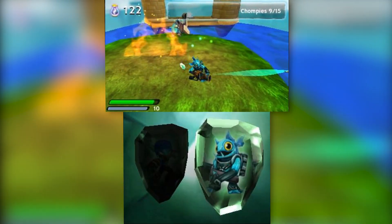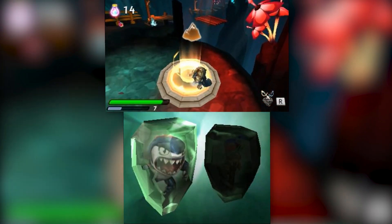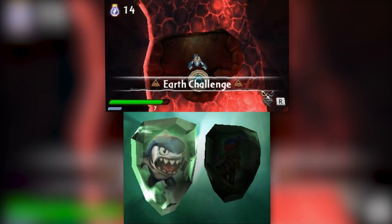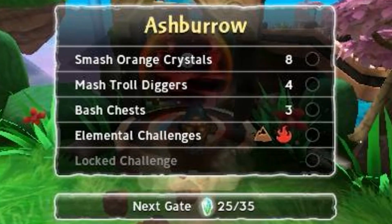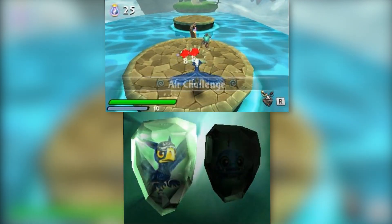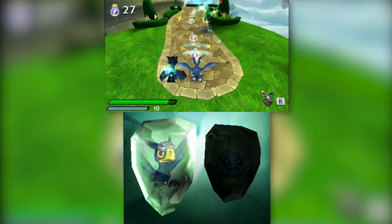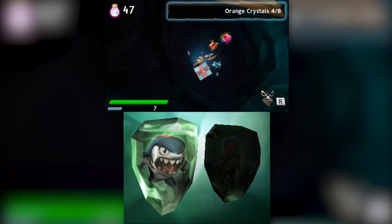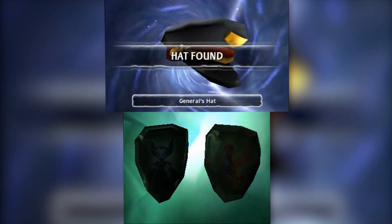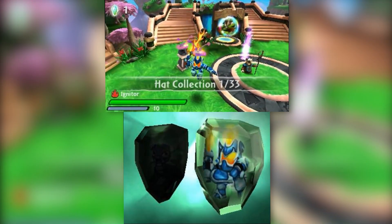Most levels have you going through fighting, jumping, sprinting, and collecting radiance. Challenges vary — you need to collect a certain amount of radiance, defeat a given number of particular enemies, or find special items. Elemental gates appear in all levels, which can only be unlocked by a corresponding Skylander with the matching element. The game tells you which Skylanders you need before starting. Elemental challenges just require reaching the end, and you're rewarded with a present. There are three presents per level: one in each elemental gate and one just out in the level.